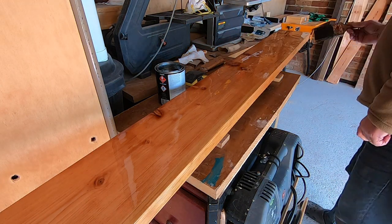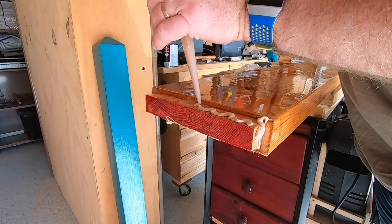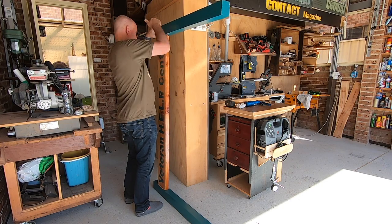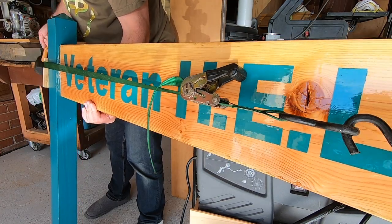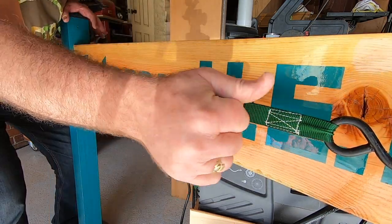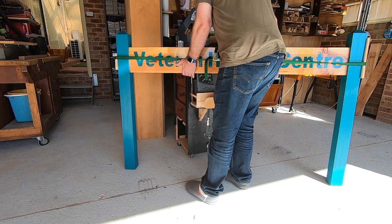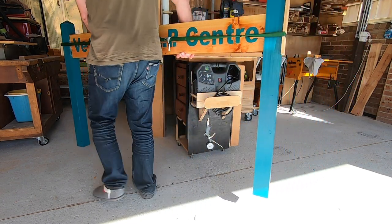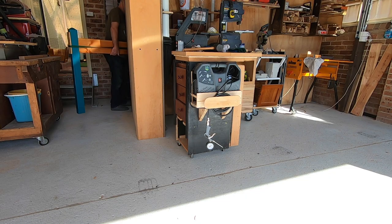If it dribbles or runs I'll sort them out, but otherwise that should work well. Then I think I will just assemble it all, put it together, tighten up the joints and glue it together. I'll transport it to site as a completed sign and whack it in the ground as-is. If I put the two posts in the ground first I won't be able to get the sign in between them, so I'll assemble it fully, have it totally finished, then just whack it in the ground with a bit of quick-set cement.